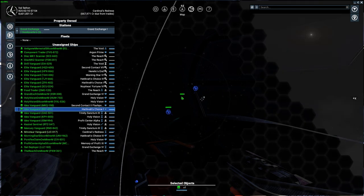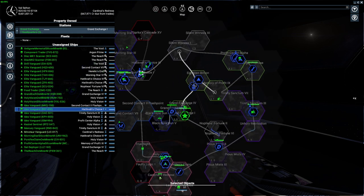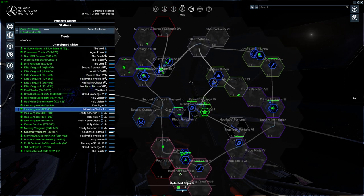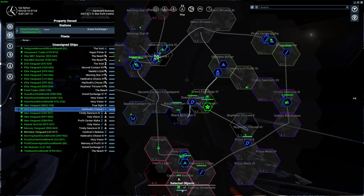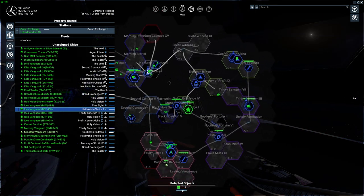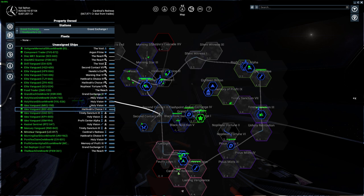So how do we use the map? Mouse wheel zooms in and out, drag with the left mouse button to pan, and right-click for context actions. Right now I'm clicking nowhere so nothing happens, but if I click on a system something happens. What determines what you can give commands to is based on what you have selected — basically like a strategy game.